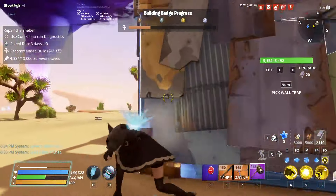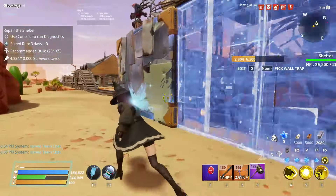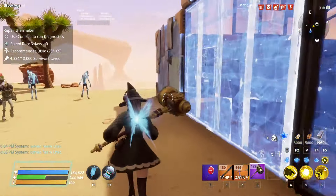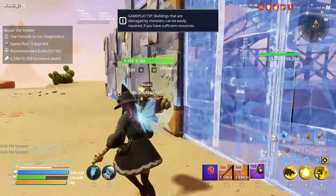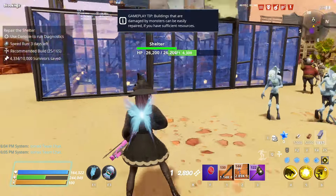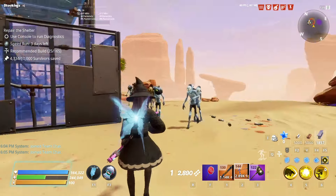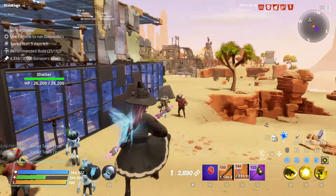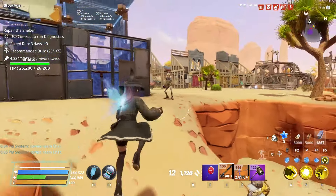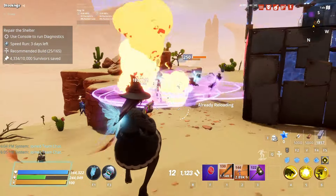You definitely want the highest amount of hit points on your structures. The thing about metal corrosion is that it only triggers when a basic husk hits the structure. So if sploters are hitting the metal, metal corrosion wouldn't trigger. Same with pitchers — they wouldn't trigger it either. Because of that, I just find metal to be better, especially since it's also really important to deal with sploters and smashers in Repair the Shelter.